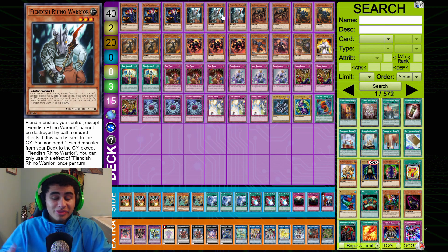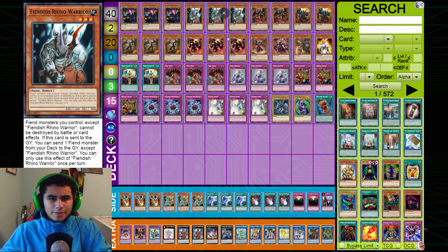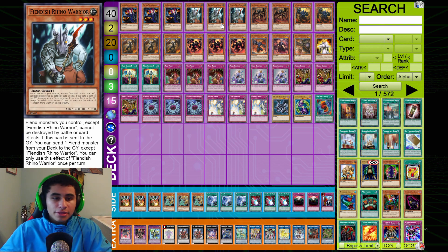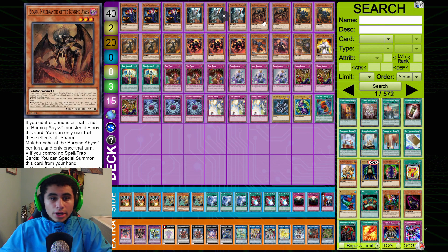Triple Fiendish Rhino Warrior — this card is not only good on the field but also good when sent to the grave with Dante. It is incredibly powerful and I do like maxing it out. I think it's one of the better cards in the deck and you do need to play three copies.